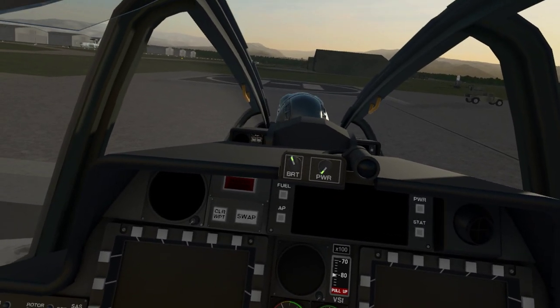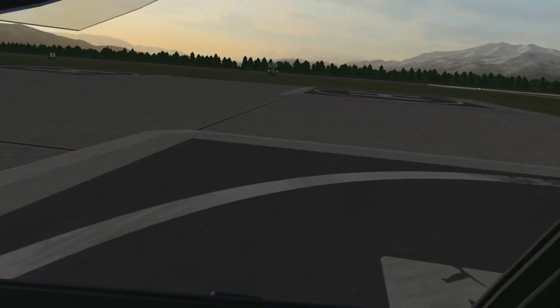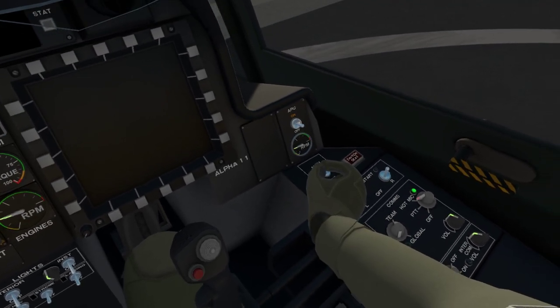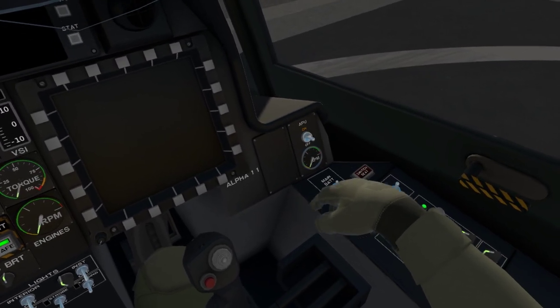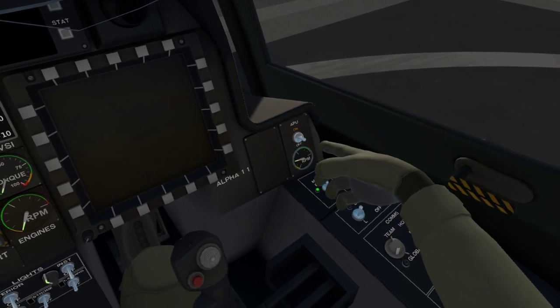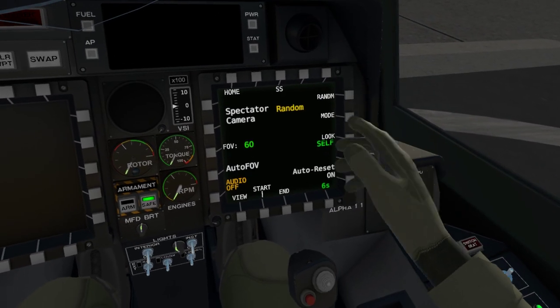We'll leave our bod looking around there on the runway. Right, let's start. Battery on - same as before with all of them. Battery on, auxiliary power unit on, let the revs come up.